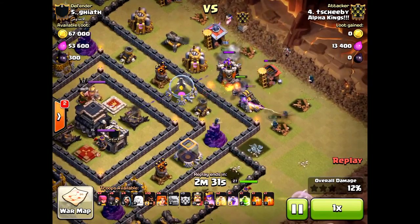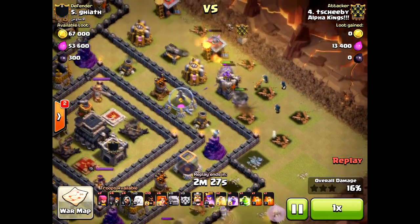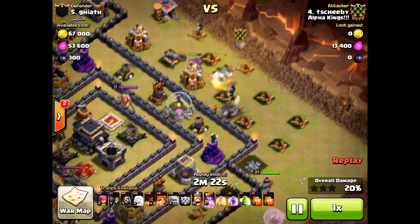Then he brings in his wizards, clearing the path for the Valkyries. The main attack in this is the Valkyries — they're at the core of this attack. The hogs are kind of for the end of the cleanup, and of course the queen walk.